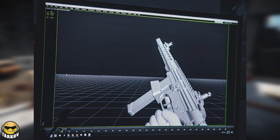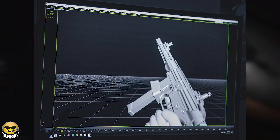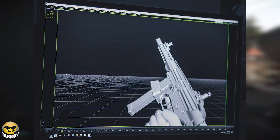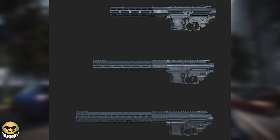A few days ago we also saw a new shot of the new 9mm AR that we should be getting in 12.10. This is going to be a high performance semi-auto 9mm AR. It might not be as effective as a tuned-up Vector or MPX, but I'm sure it will fit nicely in the loot economy. Remember, this is a civilian rifle so it might end up being more accessible than some of the more effective weapons.